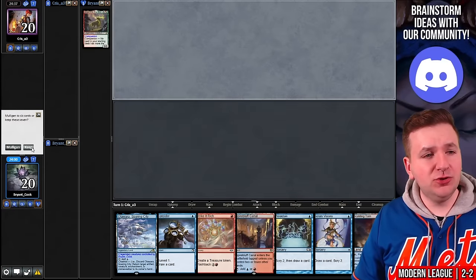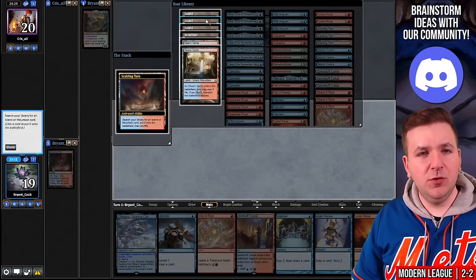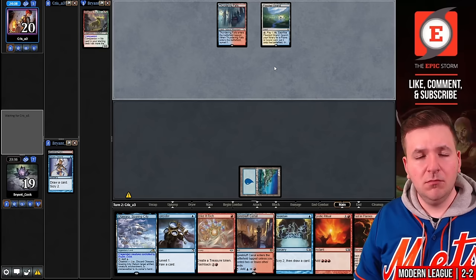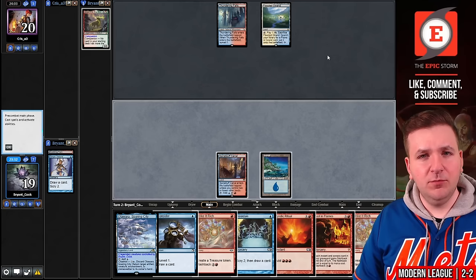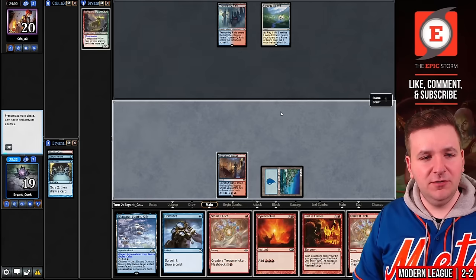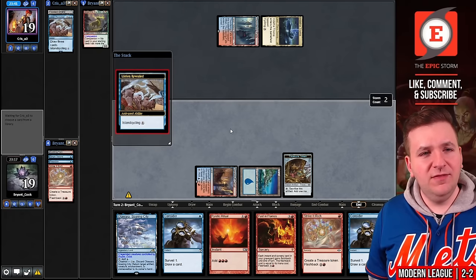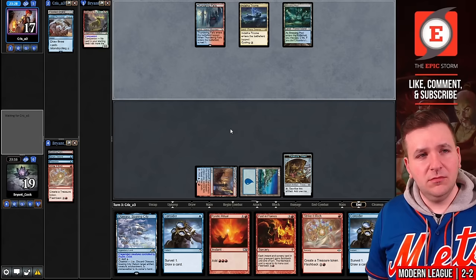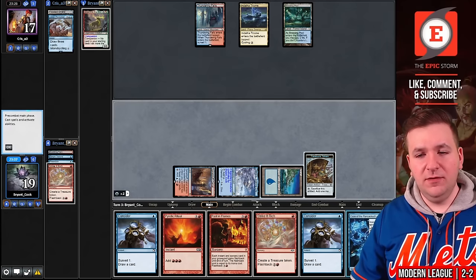The final round — we're on the draw and I will keep. Thundering Falls from opponent. Use the Scalding Tarn to grab Basic Island, then cast Serum Visions. Two more Rituals — I think we're supposed to bottom these. Our opponent plays Flooded Strand and passes — likely on Murktide or possibly Rhinos. Let's play Preordain, bottom Strike It Rich, keep Consider, and play Strike It Rich. Our opponent picks up a Triome and cycles Lorien Revealed — it's the Abzan Triome, so they have all five colors. Then they play a Breeding Pool — this could be five-color Rhinos. We find Case of the Ransacked Lab. Play Otawara and then Case of the Ransacked Lab — Force of Negation exiling Subtlety. And they cast Violent Outburst.